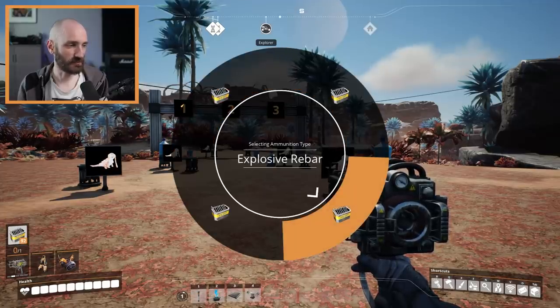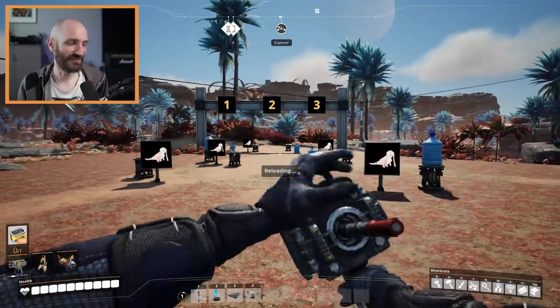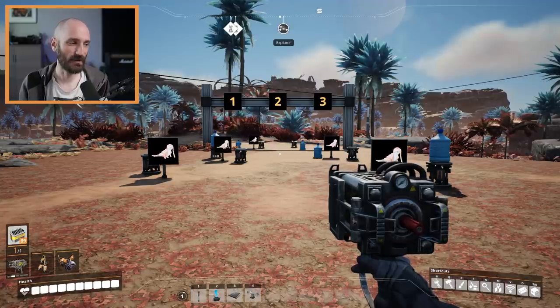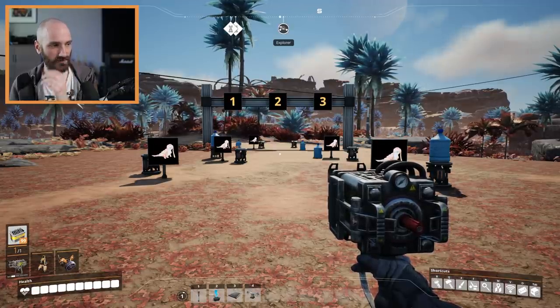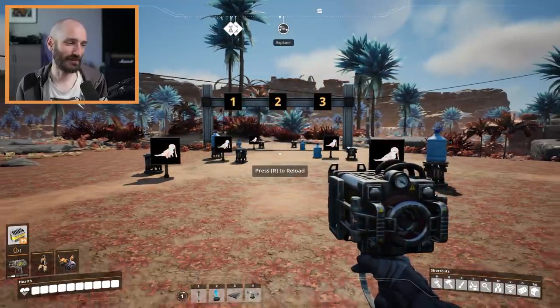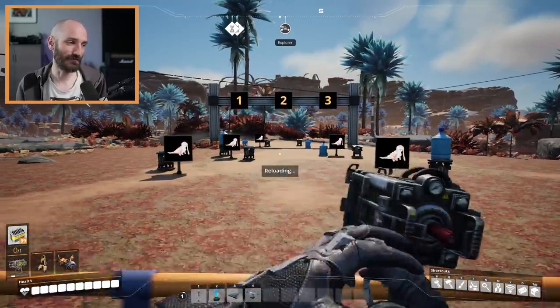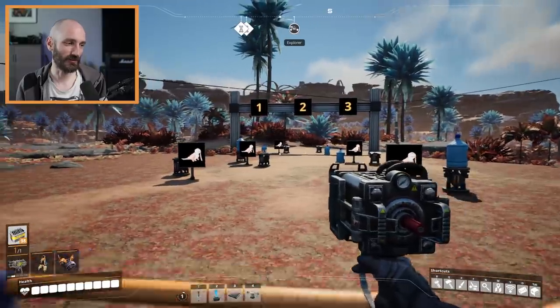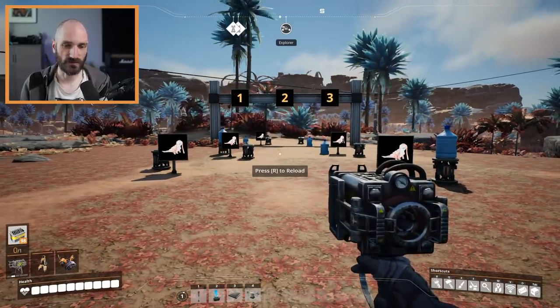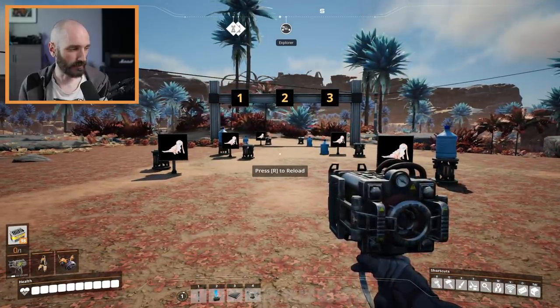Lastly for the rebar gun, there's the explosive rebar. It functions the same as a regular rebar, but when it collides with something it explodes. This one is a lot of fun when you're shooting at enemies and leading your shot. It deals a bit more damage than the regular rebar. That's the rebar gun covered.